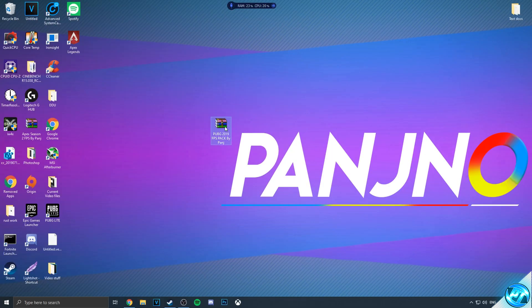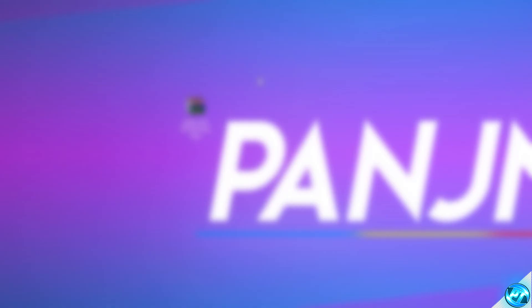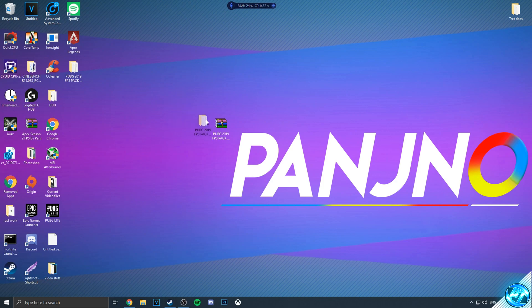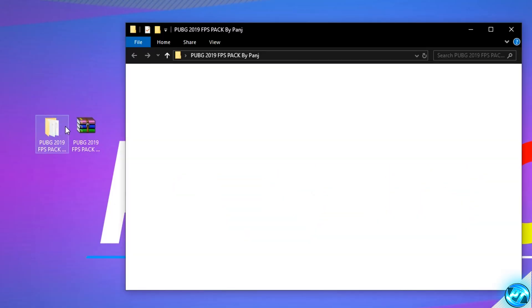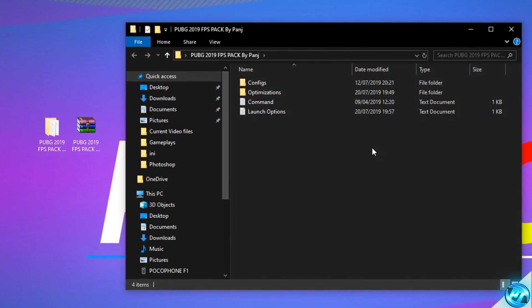What we're then going to do is simply right click on the file you've downloaded and then hit the extract here option. If you don't have the option for extract here, simply go to Google and either search WinRAR or 7-Zip, download one of those programs, come back to this video and you should then have the option to extract here. Once you guys have done that, you'll then be given a folder on your desktop with an identical name. Inside of the folder, you'll find all of the resources we're going to be going through throughout this guide to ensure that you guys are getting the very best performance possible, not just inside of PUBG, but with every single game you play on your PC as well.